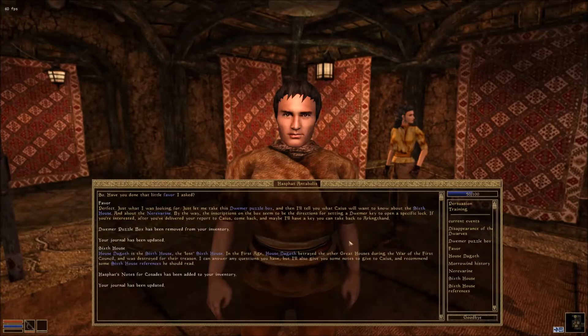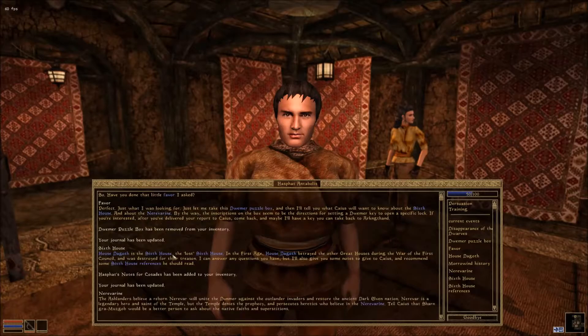If you're interested, after you've delivered your report to Caius, come back and maybe I'll have a key which you can take back to Arkngthand. I was right, man! So sixth house - House Dagoth is the sixth house, the lost sixth house. In the first age, House Dagoth betrayed the other great houses during the War of the First Council and was destroyed for their treason.